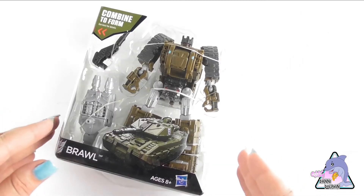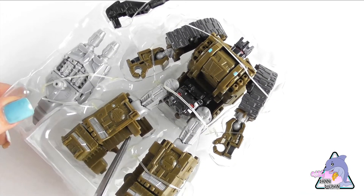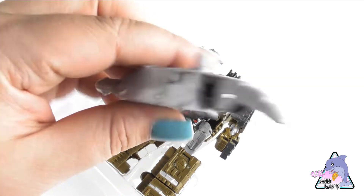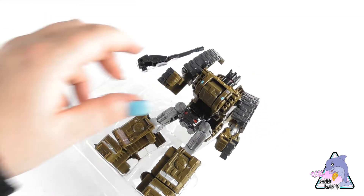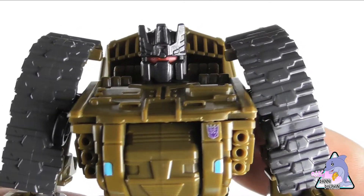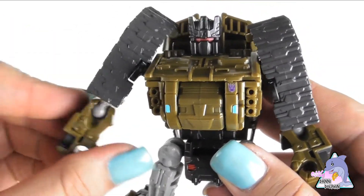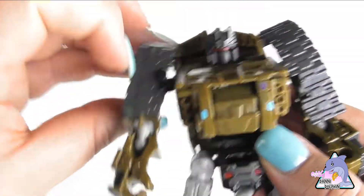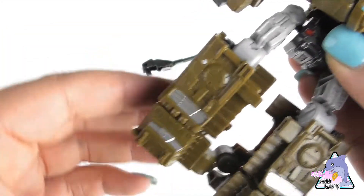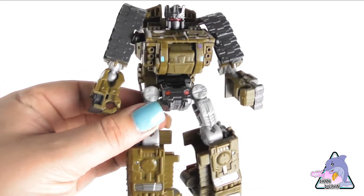Right out of the packaging he's very cool. His head sculpt is fantastic and just brings back so many memories. Combiner figures can be a little hit or miss because they combine, so they sometimes suffer. But his arms swivel a full 360 degrees, his knees bend perfectly up and down, and there's a little side-to-side foot movement — nothing forward, but you can get some pretty cool poses out of him.